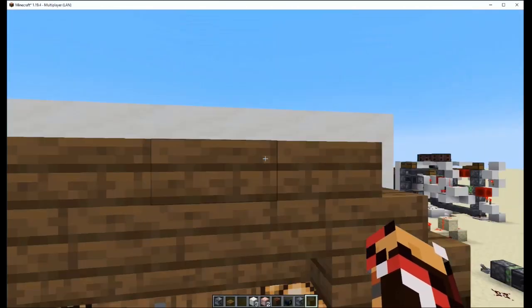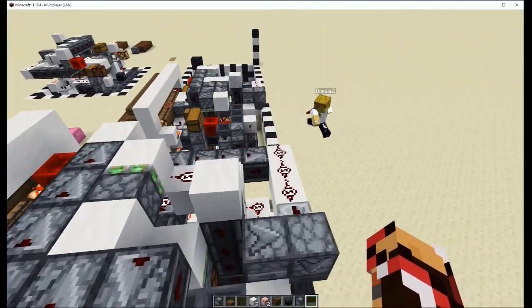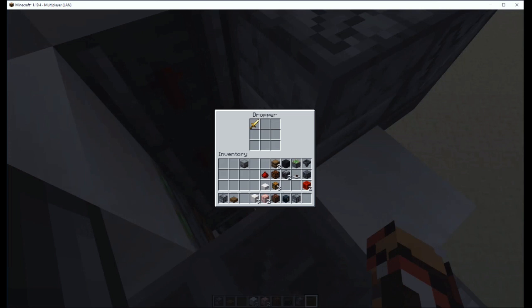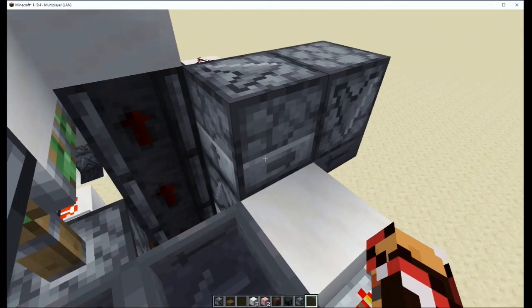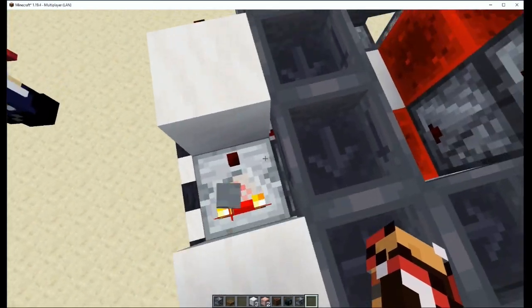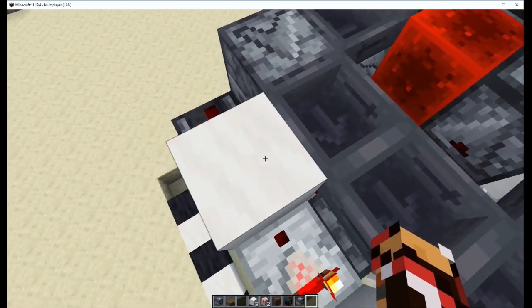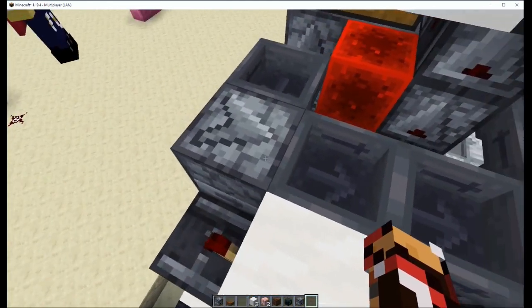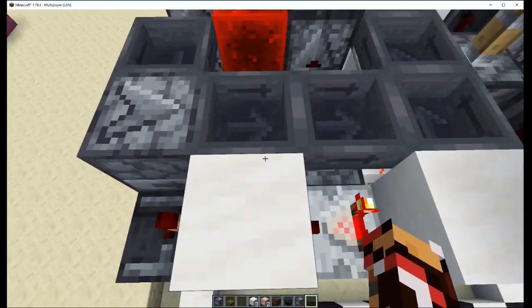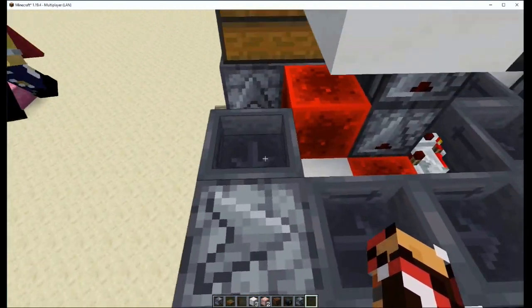It's refilling right now, which means it already went through once. As soon as it goes through again, this dropper right here spits this last sword up into this dropper, and it'll hold it and also sends that signal at the same time. This hopper right here is continuously locked, keeping this right here under the bottom button — so it doesn't accidentally spit one out whenever this dropper fires.